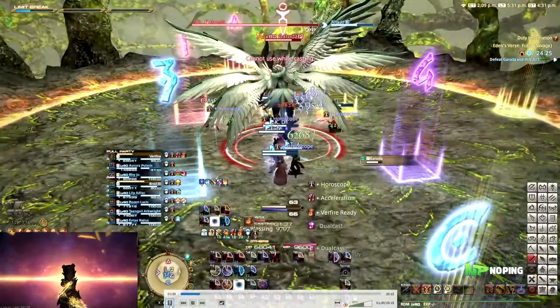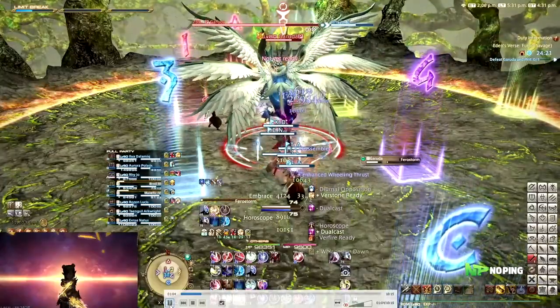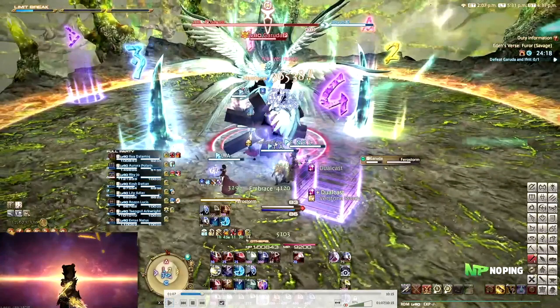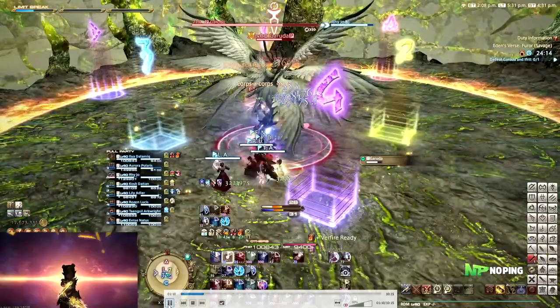Right after this we are going to have Pharaoh Storm, which is a nail mechanic as we like to refer to it. This is something that will usually catch you off guard. She'll spawn two nails on either side of her - this is random relative to the boss's position. Just make sure that you do not get hit by these, as they will be two big cleaves going out from her hitbox towards these two nails.